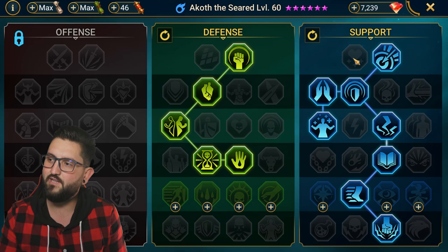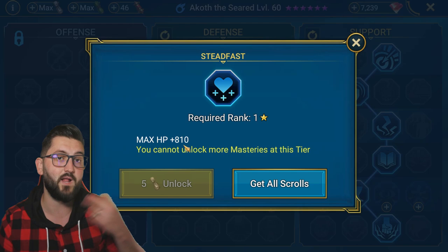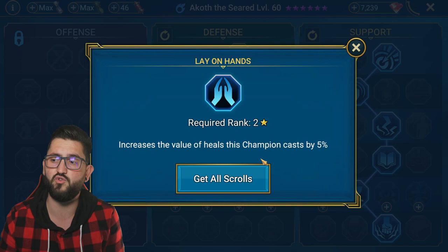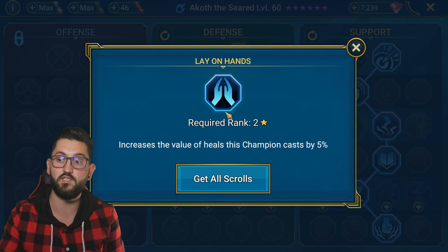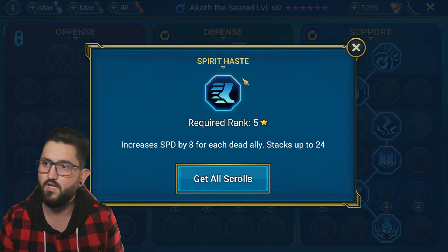In the support tree, you can go either accuracy or HP. I chose accuracy since my accuracy was a bit low and the 810 HP didn't help much. After that I took Shield Bearer because he does a shield on his A3, so having a bigger shield is good. I also took Lore of Hands for 5% extra healing, Healing Savior for more heal and bigger shields when under 40% HP - since the regeneration and immortal sets are influenced by Lore of Hands - and then Swan Smiter and Lore of Steel for a bit more from the immortal set.